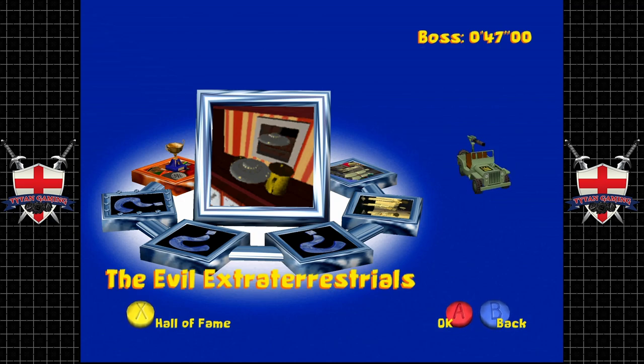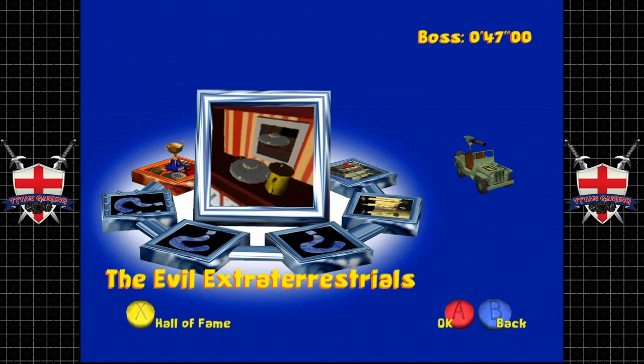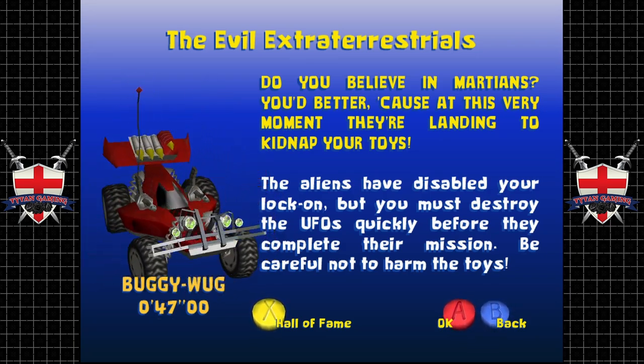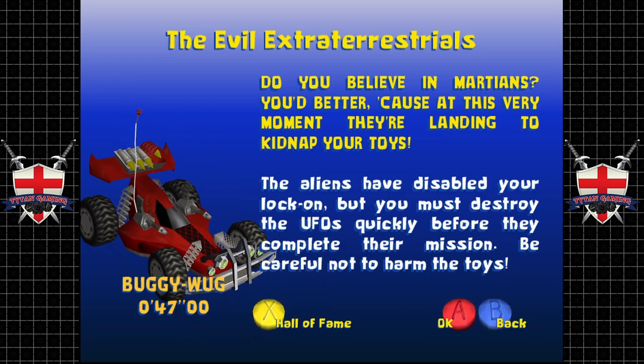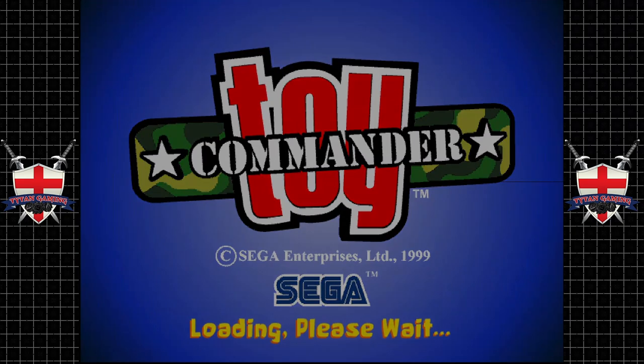Now 'The Evil Extraterrestrials' - this one is interesting. 47 seconds to do this mission. You might think 47 seconds makes it an easy mission, but it kind of isn't until you know the trick to it. 'Do you believe in Martians? You'd better, because at this very moment they're landing to kidnap your toys. The aliens have disabled your lock-on, but you must destroy the UFOs quickly before they complete their mission. Be careful not to harm the toys.'